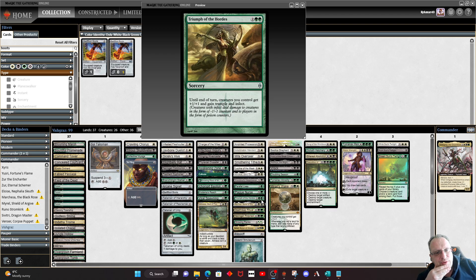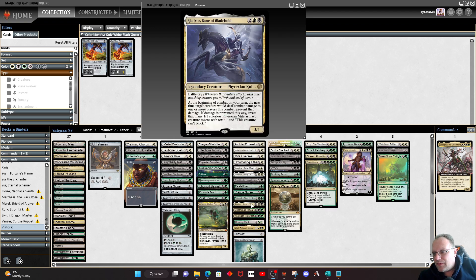Triumph of the Hordes — if we're going to go down the hole of poisoning everyone to death, we might as well have the key card that's been around for ages. Until end of turn, creatures you control get +1/+1, gain Trample, and Infect. I'm not 100% sure how Infect and Toxic stack together — if you know, leave a comment below — but I think having both means they get toxic counters and poison counters from Infect, doubling up on it. Rhe, Ivor, Bane of Bladehold is here purely around the mite generation; we put it on the biggest creature and get in with it, and with the doublers we'll get more mites from it.